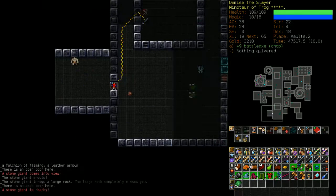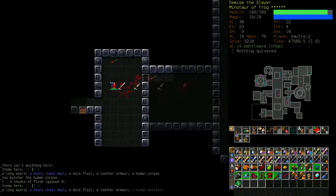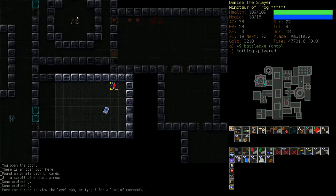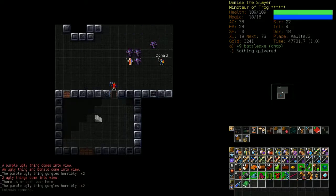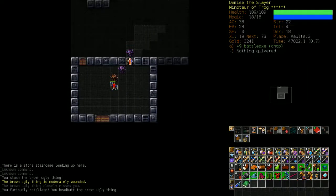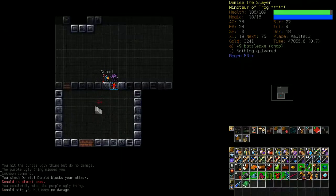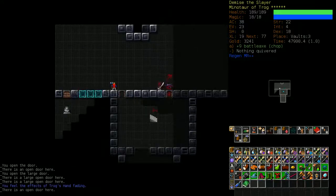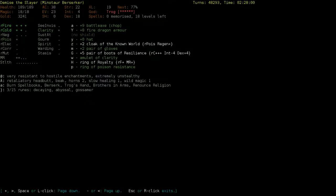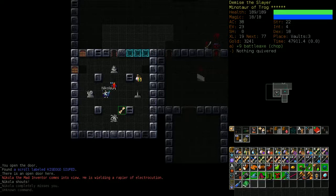I'm going to go through Vaults a bit quicker. Vaults enemies are about the same level as late Dungeon - a little bit harder but not incredibly difficult; it just requires knowledge of what enemies do what. I'm getting smoked so I'm pulling enemies up a little at a time, dissecting the pack. Now, Nicola is an enemy that causes a lot of deaths in Crawl because he has a huge amount of electricity damage - he can spike about a hundred damage in one turn with Chain Lightning.